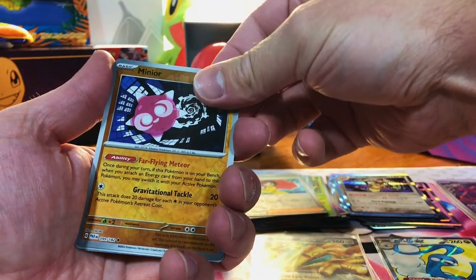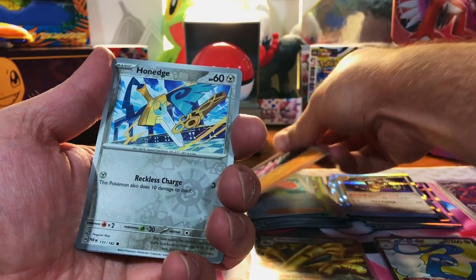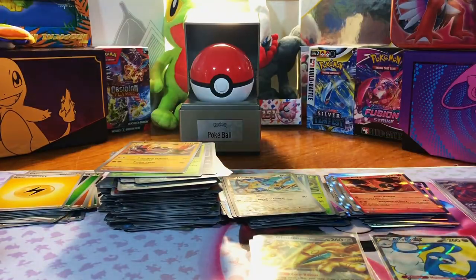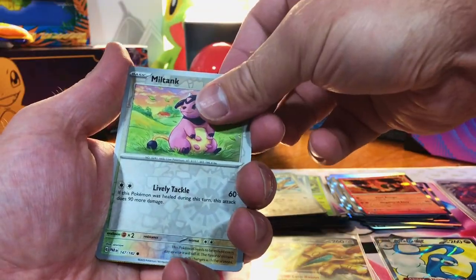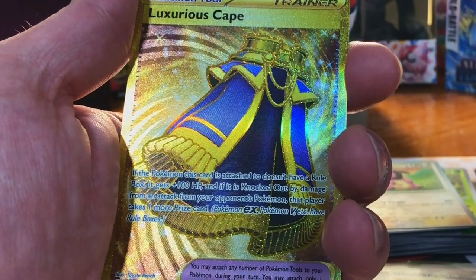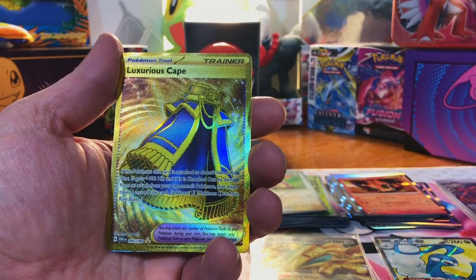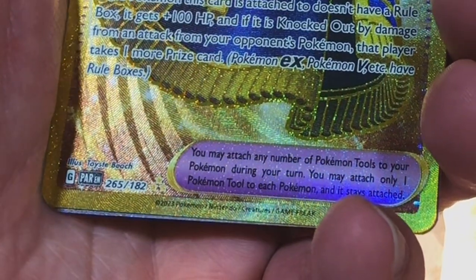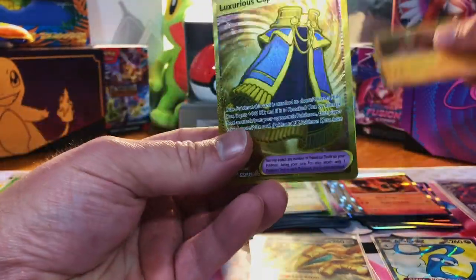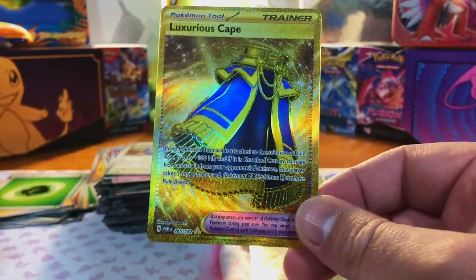We got a Minior, a Honedge, and a Chien-Pao Hollow. Miltank. Hyper Rare Luxurious Cape! Can we go for a double hit? Nope, it's a Ting-Lu Hollow. But look at that beauty.